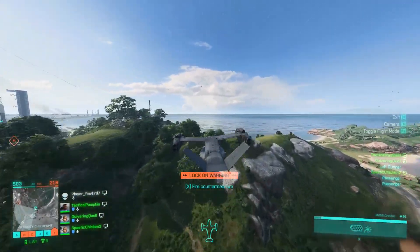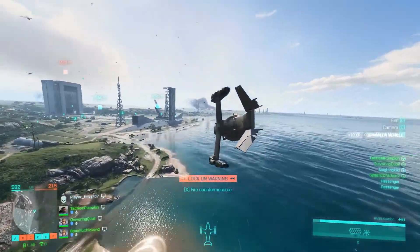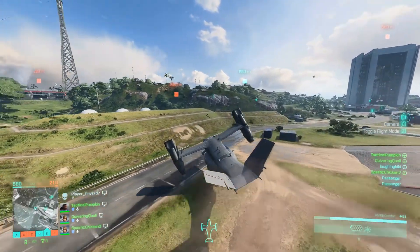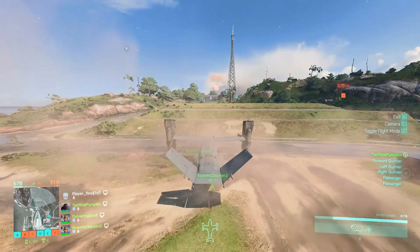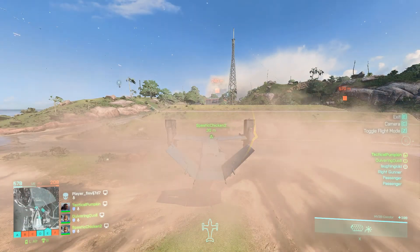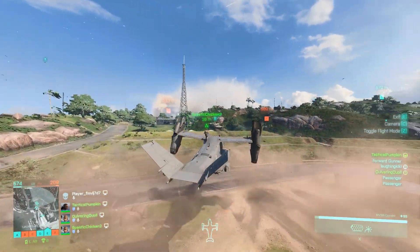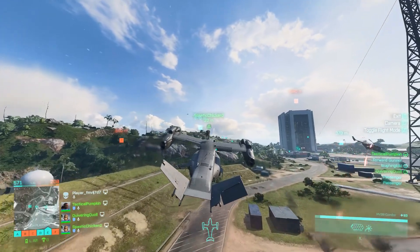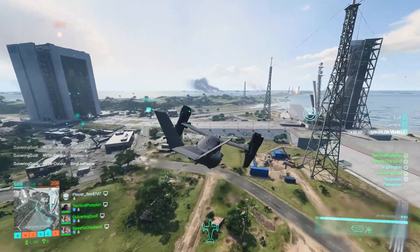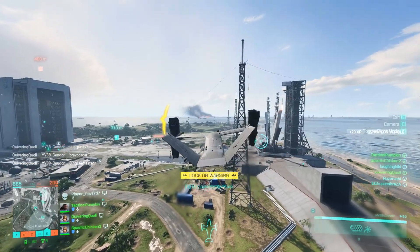Throughout the beta I did notice some pretty considerable desync problems with air vehicles — jets specifically, helicopters not so much, but definitely jets. You can see it in pretty much any beta gameplay you find. Jets are just desyncing everywhere. They'll be flying one direction and then completely jump up, down, left, right wherever they feel like, which makes it really hard to hit them with rockets because the rockets usually miss when the jet just decides to move. Hopefully that's fixed before launch, though there are some times where you can have good dogfights with jets.